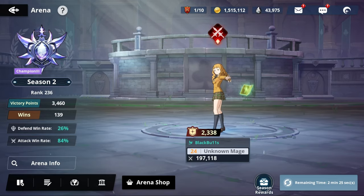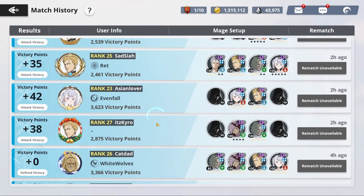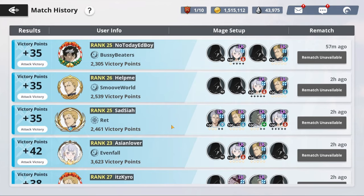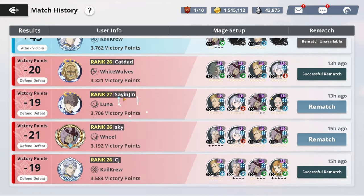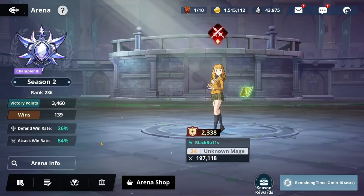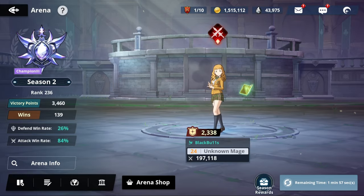I kind of found a way to counter the speed meta, and as you can see here, I've been winning attacks ever since, and even winning defenses since I made this one switch. Before then I was losing pretty bad. Now I got the team and the setup to do this. I didn't even want to run the meta, but I guess this is kind of meta now.